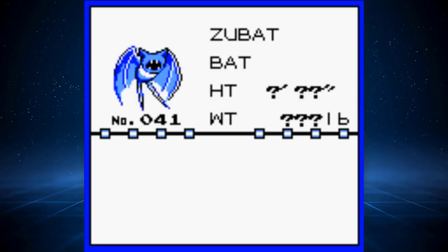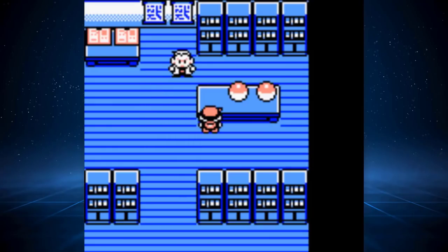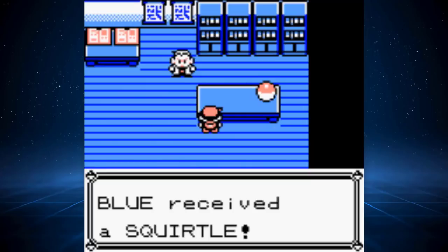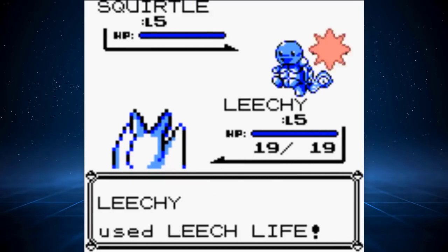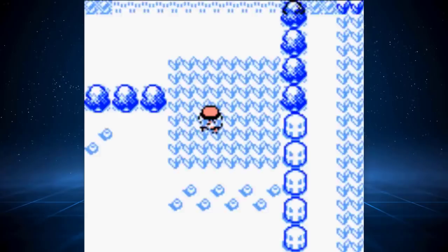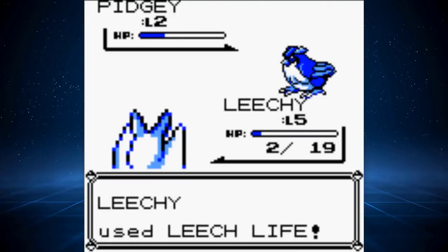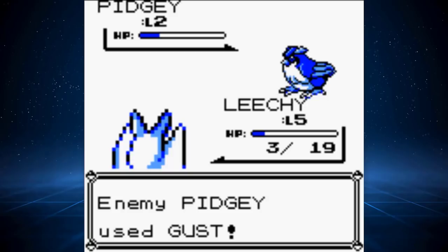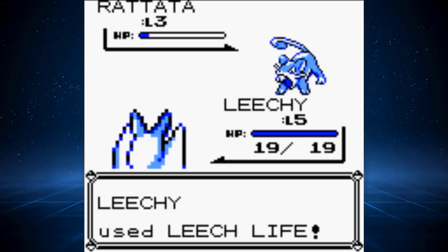Upon picking Zubat from Professor Oak, I decide to name it Leechy, since this thing is inevitably going to be leeching my life away. I decide to pick the Charmander slot so that our rival chooses Squirtle. Although Squirtle won't be the toughest starter to face initially, eventually it will become the most difficult as a Blastoise, since it will get some powerful super effective ice type moves. In battling Blue for the first time, Zubat demonstrates its utter terribleness and loses. Thankfully this is the only non-optional battle that we can lose and still progress. Traveling through Route 1, I battle some Pokemon and realize there's no way I can take one of these Pidgeys out. Immediately the panic sets in. Thankfully, Rattata is possible to take down, so we're saved for now.